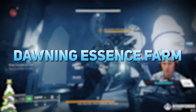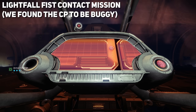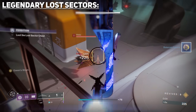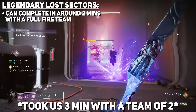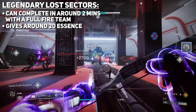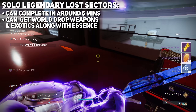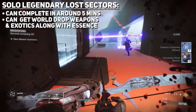Moving on to the farms — we need to talk essence farming. There are two main ways. One is legendary lost sectors, which you can run with a team and it takes roughly two minutes with a full squad, netting you about 20 essences. The beautiful thing is you can also run it solo in about five minutes or faster depending on your build, and in the process also get roll drops and exotics. The lost sector method is completely fine.